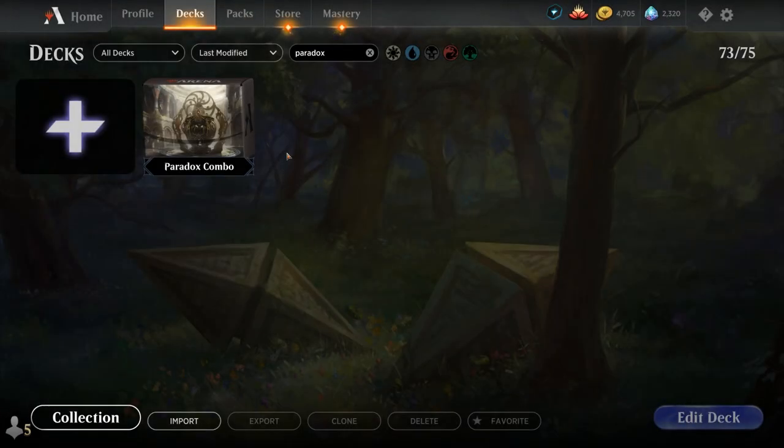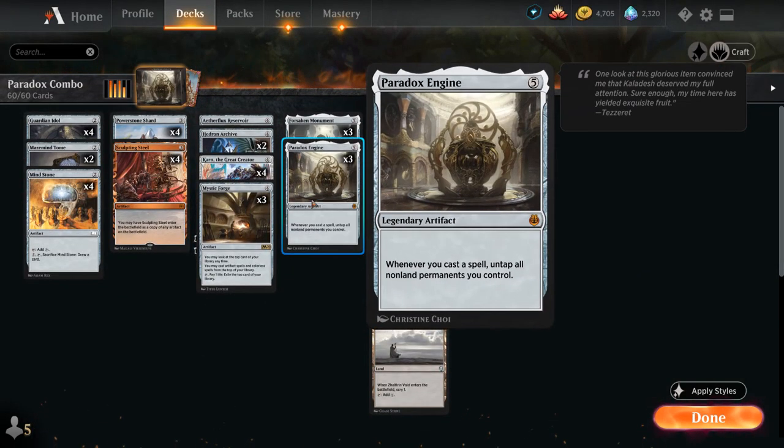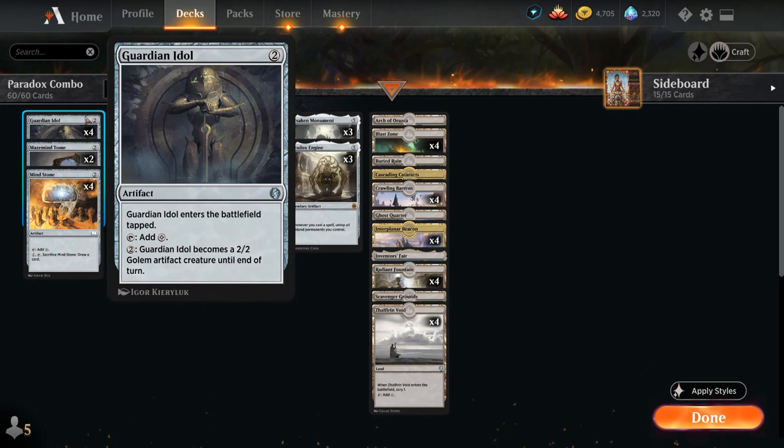Hello and welcome to another historic gameplay video. Today we're taking a look at a Paradox Engine combo deck, which features a ton of new cards from Kaladesh Remastered. The centerpiece of the deck is Paradox Engine, a 5 mana Mythic Rare Legendary Artifact that says whenever we cast a spell, untap all non-land permanents we control. Paradox Engine works quite nicely alongside all these mana-generating artifacts.